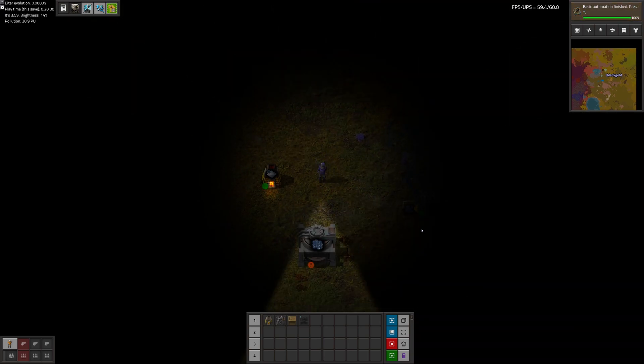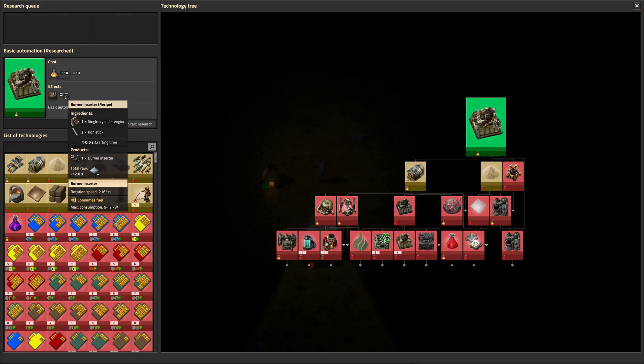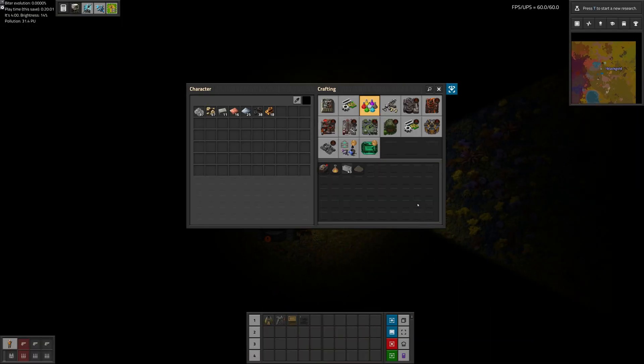Greetings and welcome to episode two of my modded Factorio playthrough. On this episode we're going to implement some burner assemblers and inserters to get a small amount of automation going. Enjoy.